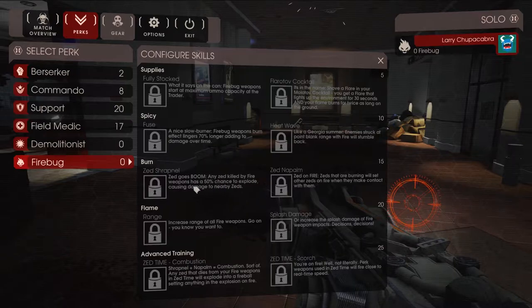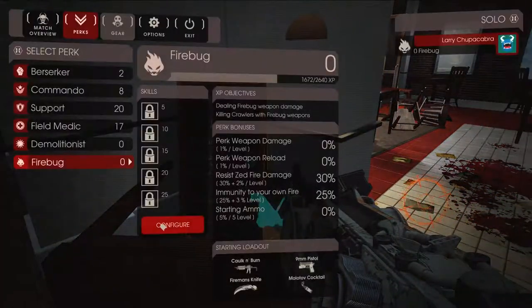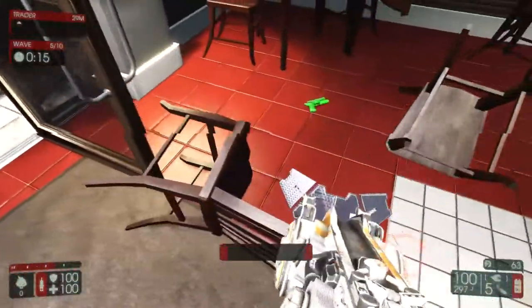Let's check the talents while we're waiting. 'Zed Goes Boom': any Zed killed by fire weaponry has a 50% chance to explode — oh hell yes. This is the type of talent I've been waiting for in Killing Floor. There's also one that causes fire to spread from one Zed to all their nearby friends if they're tightly clumped. Then we've got increased range, some extra splash damage, and 'Zed Time Combustion': Shrapnel plus napalm equals combustion — any Zed that dies from your fire weapons in Zed time will explode into a fireball, setting anything in the explosion on fire. That is some pretty sweet stuff.